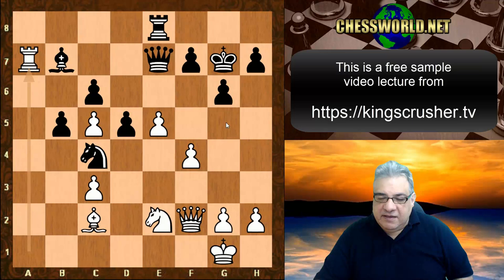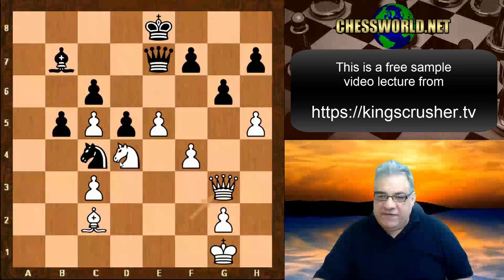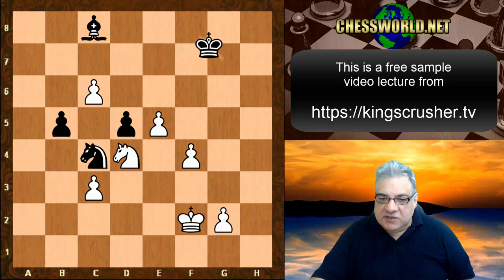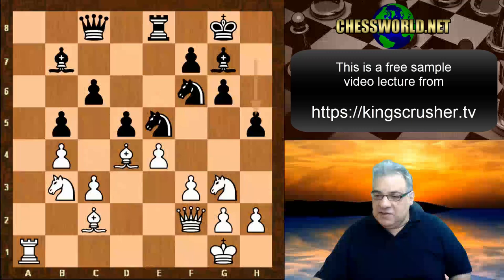White has great prospects — this is an example where white has fantastic attacking prospects. Just to take it a bit further, this is a bit of fiction, but white can even consider a bishop sacrifice here. There are scenarios where white can end up winning lots of pawns. Anyway, h5 is commitment — pawns don't go backwards.